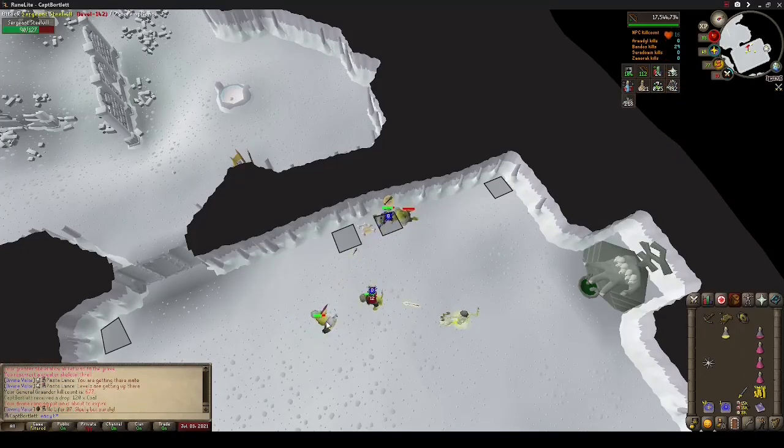Throughout this entire trip, you'll see I did get one restore drop, and I probably would have run out or been on the verge of running out had I not gotten it. But with that said, I'm also camping eagle eye, so I'm kind of wasting a lot of prayer there. As soon as I got that drop, I stopped flicking eagle eye in general and just started camping it while killing the minions.